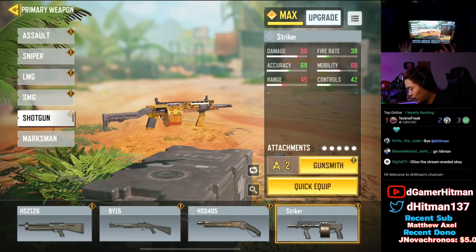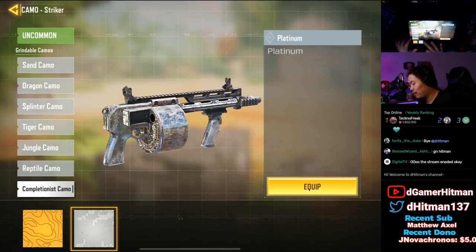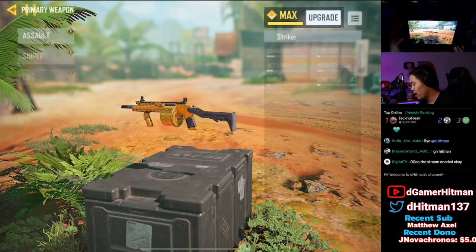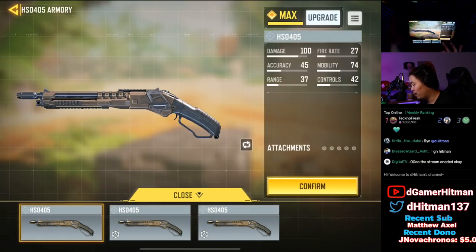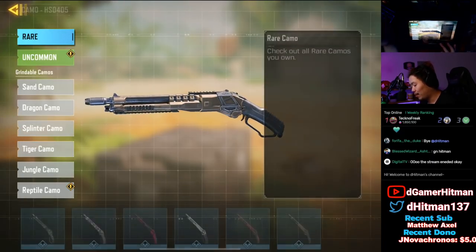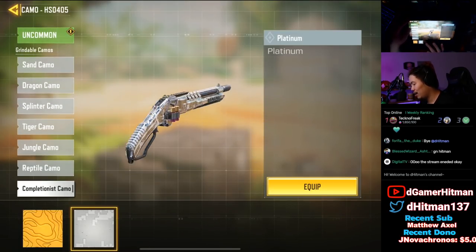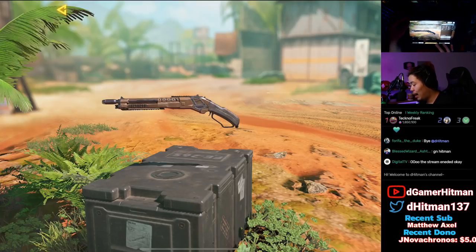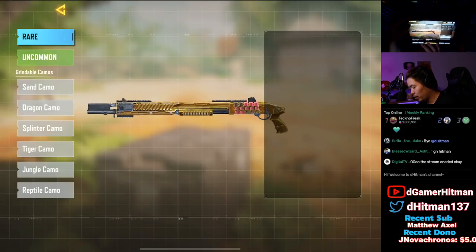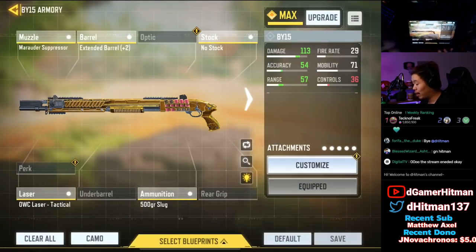Let's show you guys how the skin looks for the Platinums. As you guys will see, we're going to go through the camos of each one. My opinion about this is it is not fantastic — it looks more like tinfoil than a Platinum. I'd say silver is pushing it to what it kind of looks like, but honestly it doesn't look too fantastic. Even if you look at the HSO, that one looks really like almost tinfoil as well. The BY-15 — if we take a look at it — all of them do not look too fantastic.